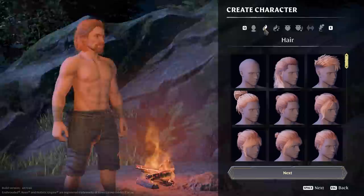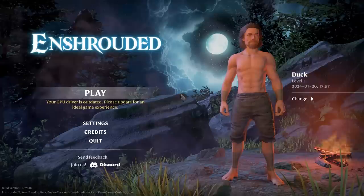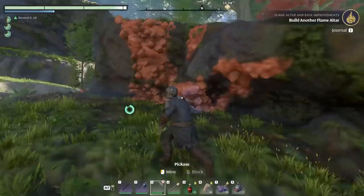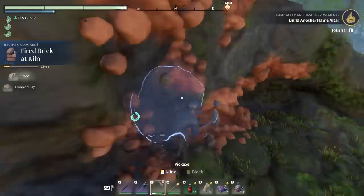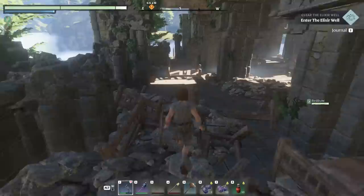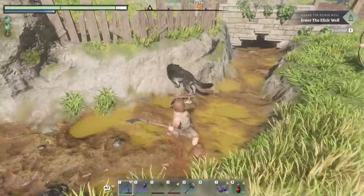Let's kick things off with the world itself. Enshrouded is branded as a co-op survival action RPG by the developers, and like just about any game under the survival banner, the surroundings you're in make one heck of a difference to the experience. This is one of the standout aspects of Enshrouded — there's a range of biomes and environments to explore, each one different, each one taking on its own personality, reflected in the nature, the buildings, the places you can explore, and the enemy types you can expect to encounter.